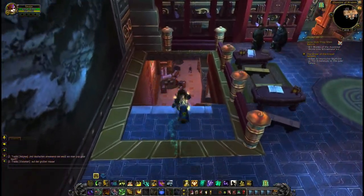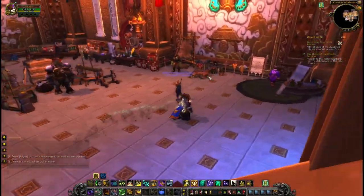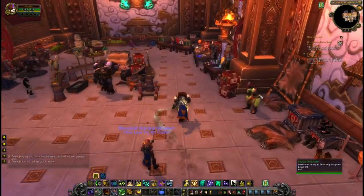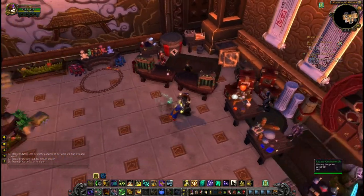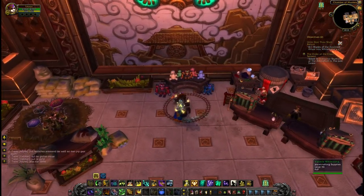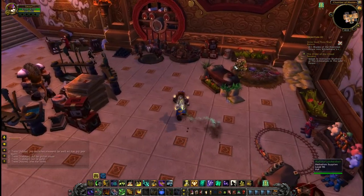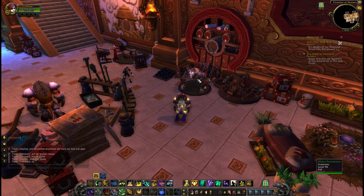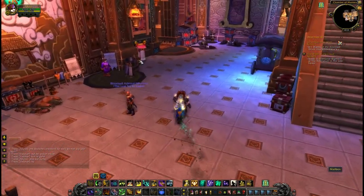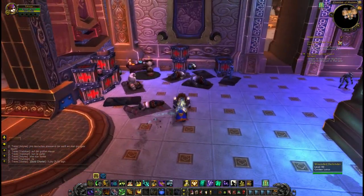Of course when Atlas Loot comes out that won't matter, but never mind. Going downstairs we have the Chamber of Masters - this is your professions area essentially, with every profession located nicely here with their own little benches. There are even some toys to mess around with, but no vendor here sadly, so hopefully we'll get a toys vendor as well. There's a fireworks vendor - I'm a bit worried that it's a Hozen but never mind. And another mailbox - at least they learned, mailboxes in all the places.